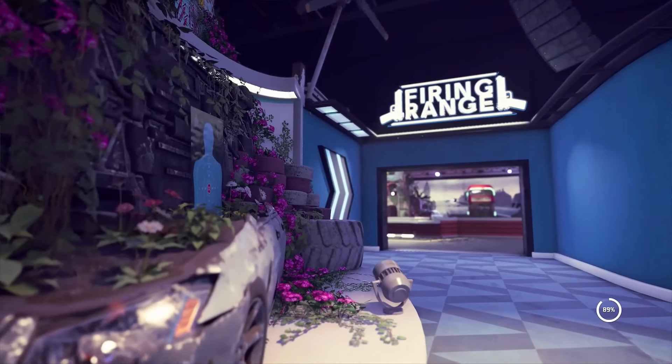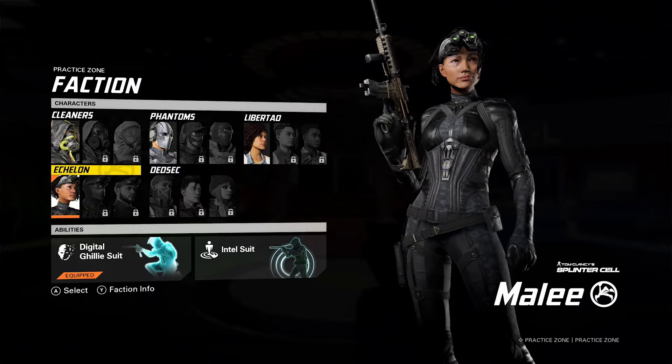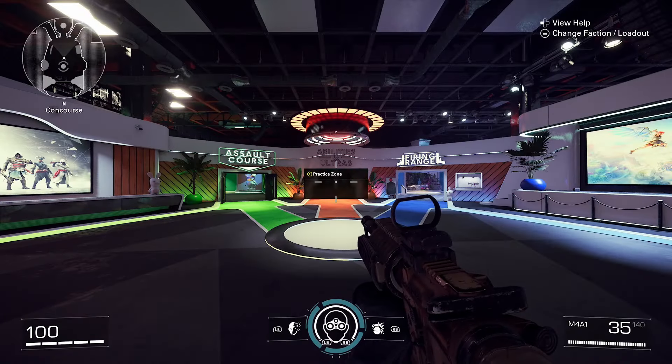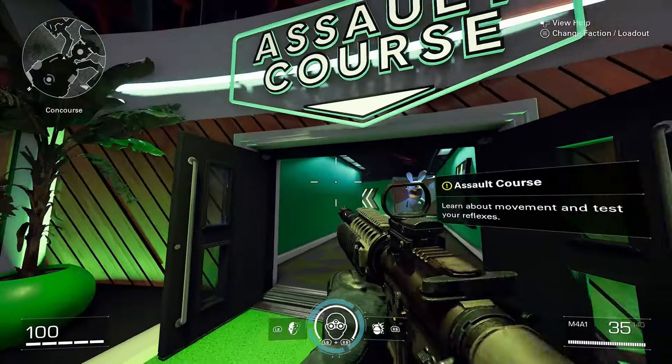When this boots up, I'll show you all the different sections currently in this area where you can practice your aim and more. You want to select your faction and abilities, as well as your loadout — don't worry, you can always change it later on.